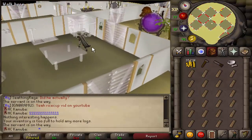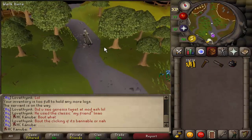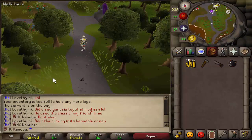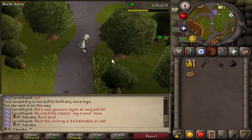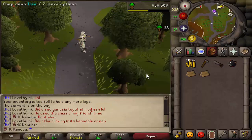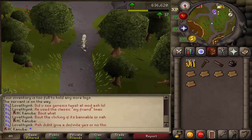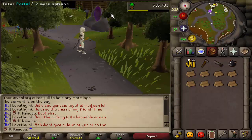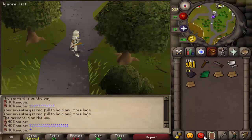If you don't want to use the herb and swamp tar for one-ticking the trees, you really don't have to. It's still a pretty efficient method and it's even more AFK — you just click the trees and then you can watch videos, streams, YouTube, a movie, whatever. Then just do the same routine.